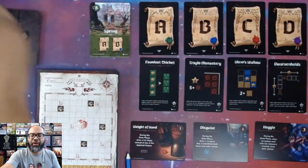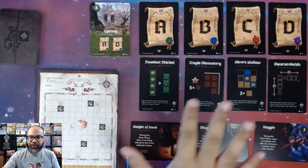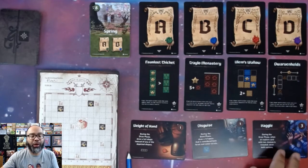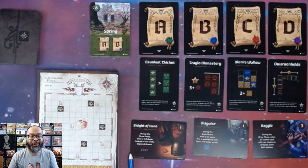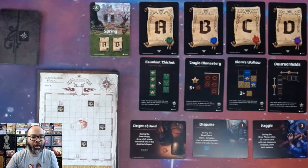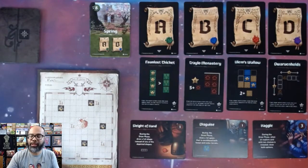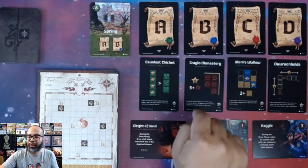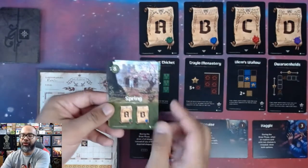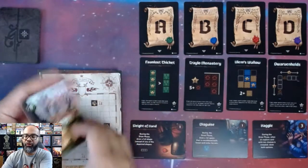We are going to be playing Cartographer's Heroes. I have set it up here for a solo game so you can follow along at home. When you get your copy, you can play along with me. I am a Cartographer mapping the Queen's Land, and this is going to be played over four seasons. A, B, C, and D are the scoring objectives. For each season, we will have different scoring objectives — in spring we do A and B, summer B and C, and so forth.